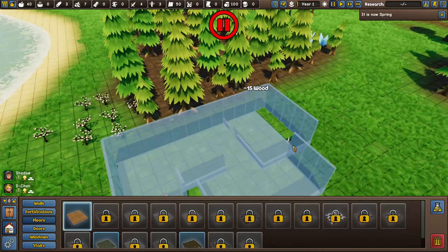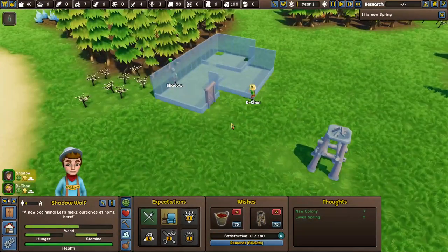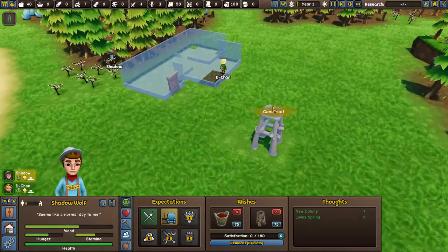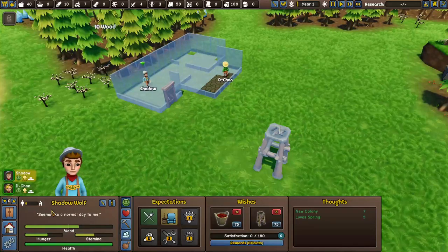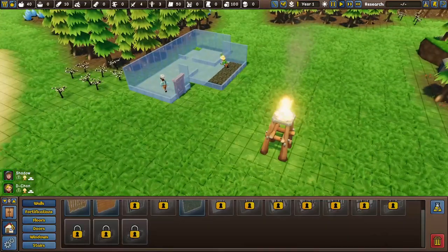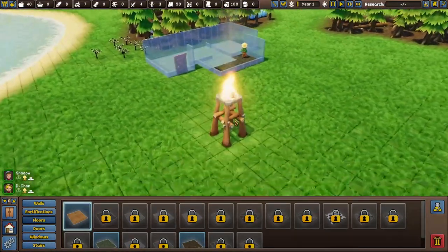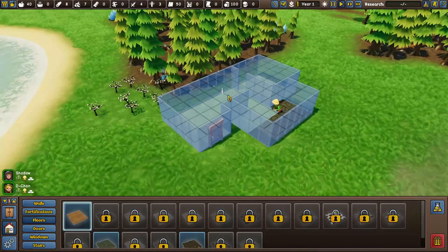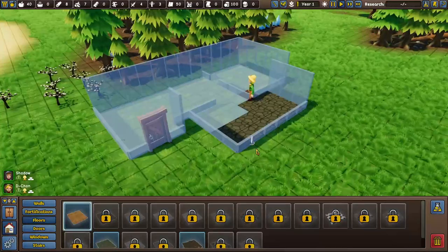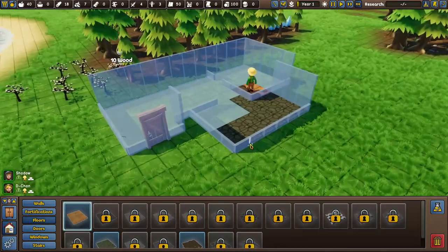We're going to need only a specific amount of wood. Shadow's going to come over here and start chopping up some trees while D-chan does her thing. They might get a little bit hungry so we're going to need more wood. Now it's going to be the first house and it's going to look phenomenal. We're going to build an upstairs where they'll have an area to have a child, because I'm going to rush getting a kid as soon as possible and try to make my colony smarter.